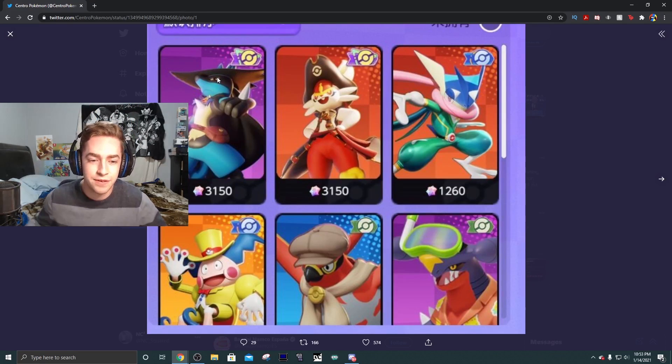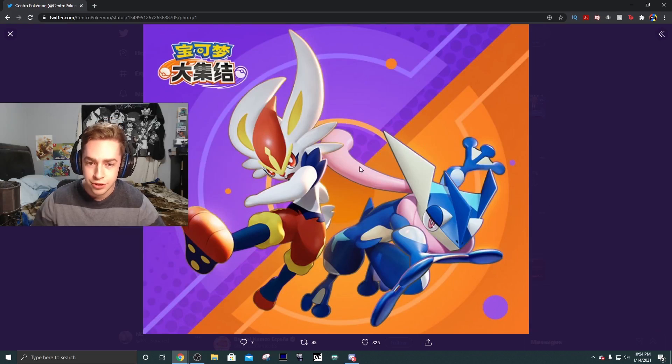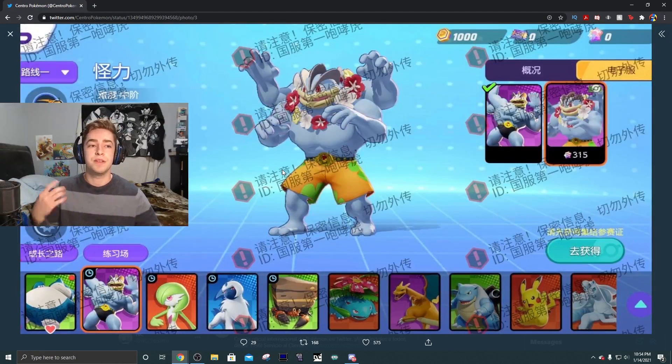We got a Mr. Mime outfit, a Talonflame detective-looking outfit, a snorkeling outfit for Garchomp, and a superhero outfit for Greninja right here. I think we got a lot of information here today from Pokemon Unite - we not only got Pokemon Unite's official logo, but we also got a bunch of cool skins and many other things.